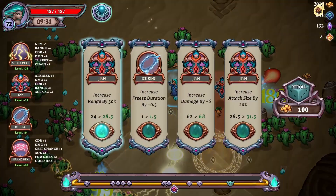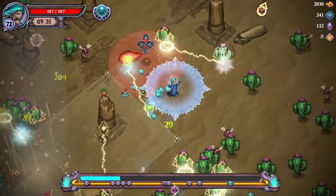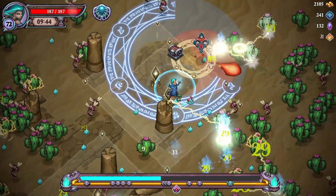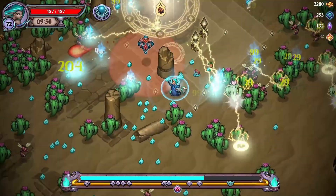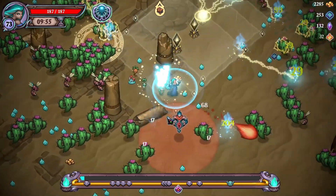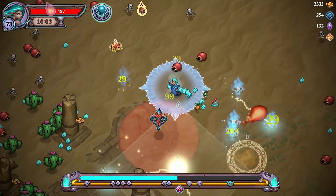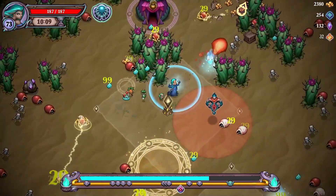Chest up here — we'll just keep going with damage on him. I think he's going to be our boss killer potentially. Let's go, chest up here — do some dodging and waving. These cactuses are a lot harder to kill, or they're spawning really quickly. Cooldown — chest up this way.